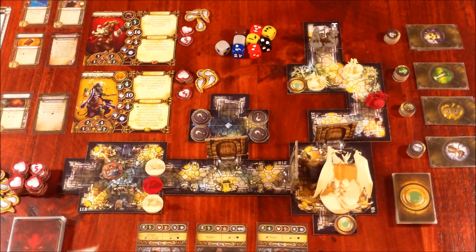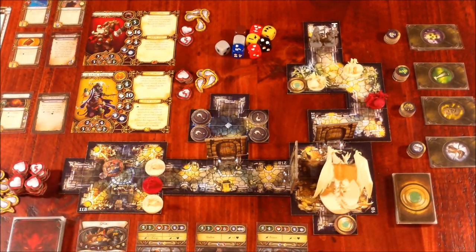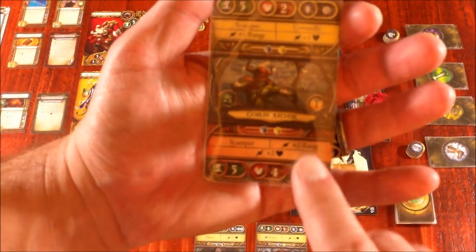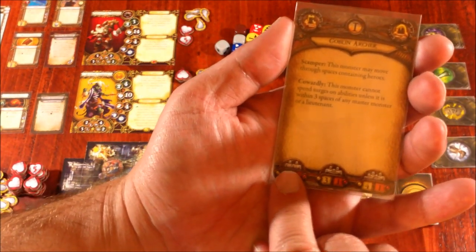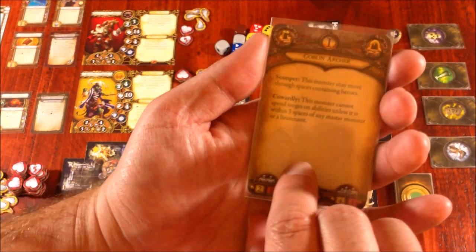On a surge, he has Knockback — remove the target from the map, then place him on any empty space within three spaces of the original space. He counts as entering that space, so he just totally destroys people and throws them back. Spligg starts right here. I haven't bought the little extra mini models for him yet, sorry. In addition, we have three Goblin Archers in front of him, and they are Act 1 monsters. In a two-player game we have two Minion Monsters and one Master Monster.